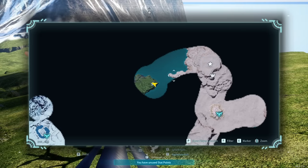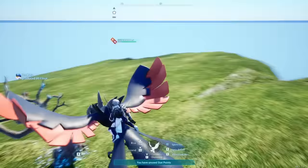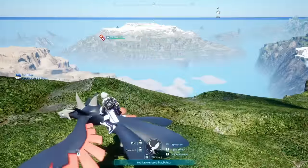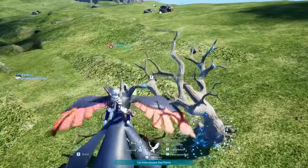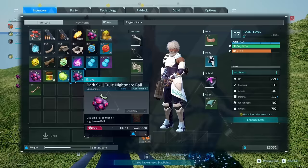If you head west from this location, there is another skill fruit tree directly across the water on top of this big plateau — or big rock sticking out of the ground. Here I got Spine Vine, Dark Laser again, and Nightmare Ball. Nightmare Ball is actually pretty good with 100 power.